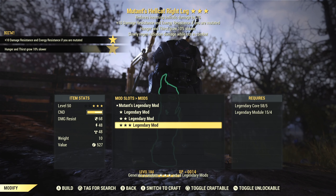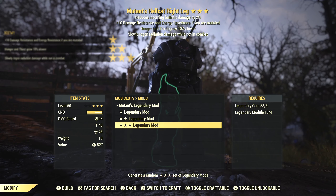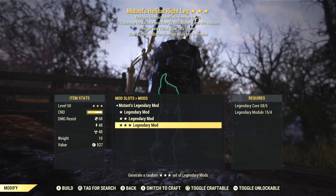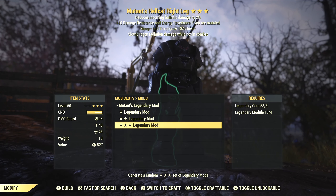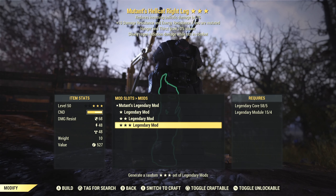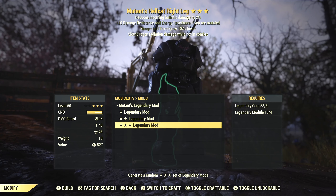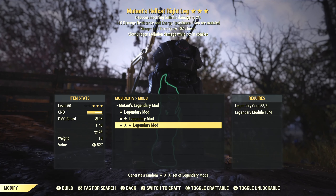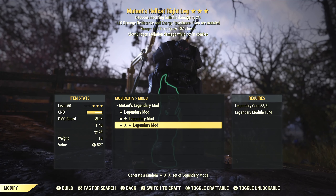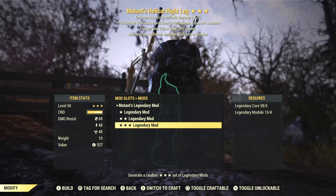Now we've got Mutant's — that's not bad. Hunger and thirst grow slower, and slowly regen radiation damage while not in combat. Sadly, this one's got to get re-rolled again. The Mutant's effect is not a major benefit, but at least it's something positive. Hunger and thirst growing slower — definitely a positive, not a negative. Unfortunately, for a low health build, regenerating rad damage while not in combat is an absolute deal breaker. We can't wear this — it will render the entire build useless. So even though the first two effects would have been fine, that third one is not going to fly. Let's try again.